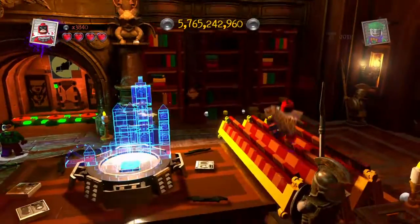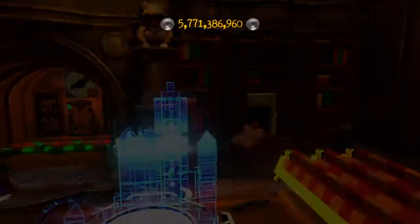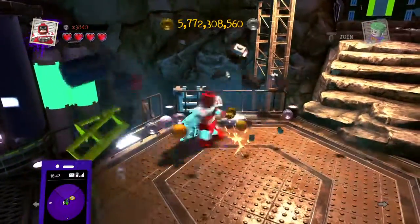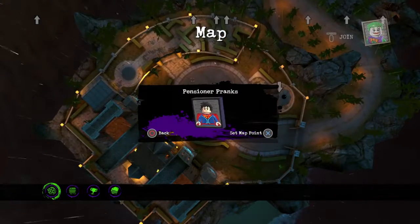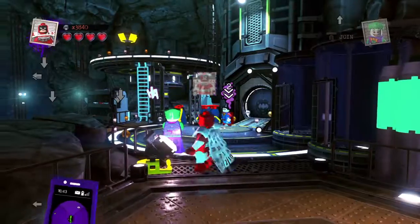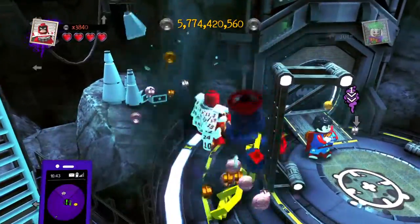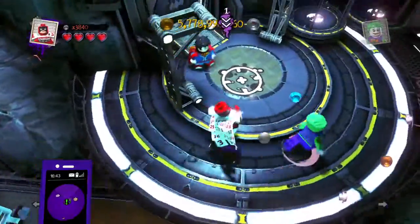Let's get back to the Calendar room. I have to get out of here first. And let's go for the Superboy quest, guys. Come on, Robin — what's taking so long? This is Prince Pensioner Pranks. That's the name of the quest, guys — that Superboy quest.